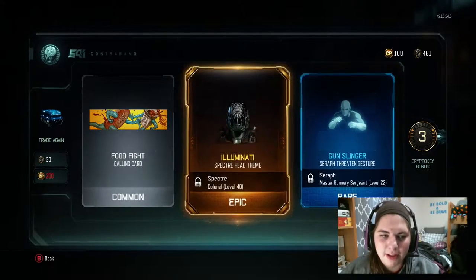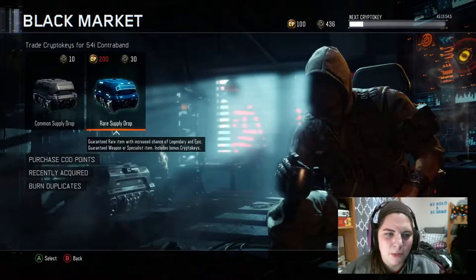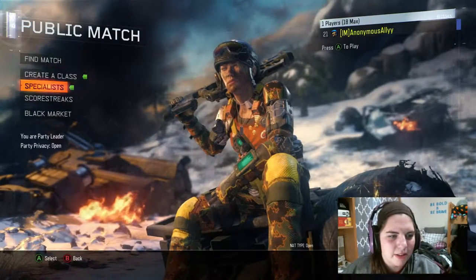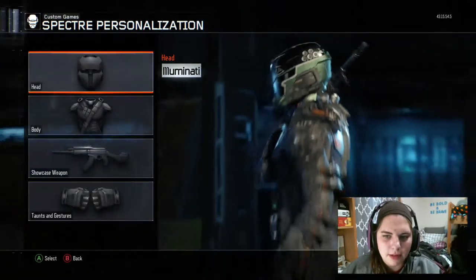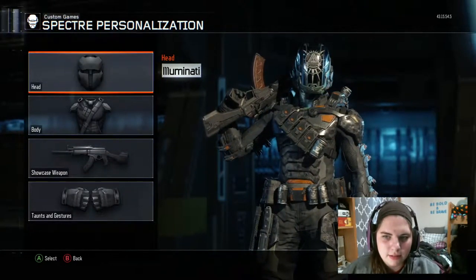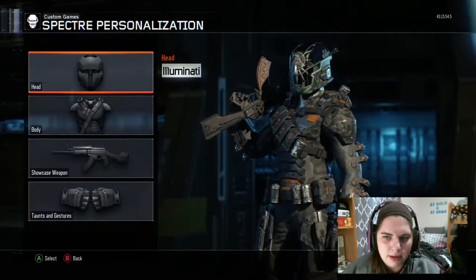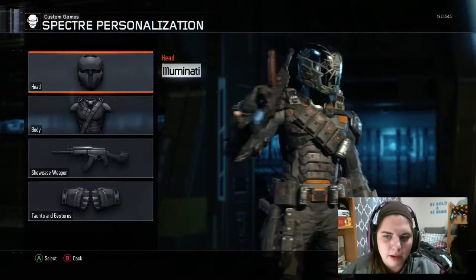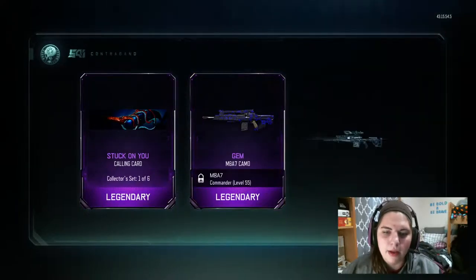Oh, that Illuminati head is sick! I love the Spectre — that's freaking awesome, holy cow. I just can't get over that. I gotta go put that Spectre on. Look at his helmet, it's so cool! I'm not really one for the Illuminati but I honestly don't think I've seen this helmet before. Wow, I love it.